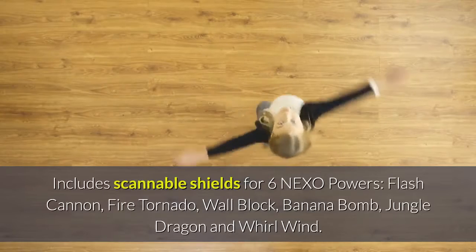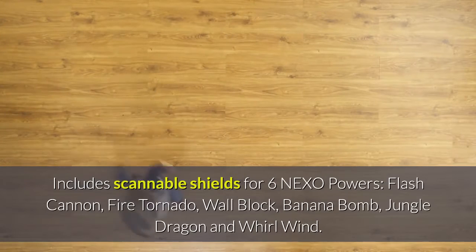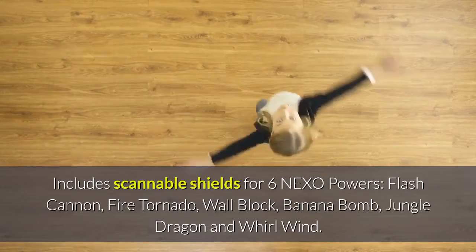Includes scannable shields for 6 Nexo powers: flash cannon, fire tornado, wall block, banana bomb, jungle dragon and whirlwind.